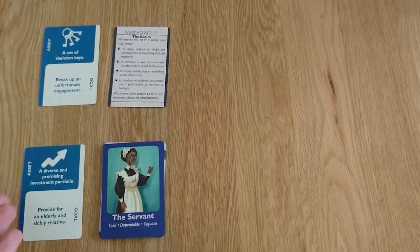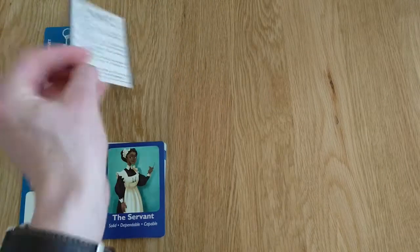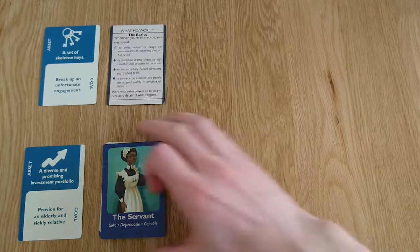So you have your Assets and Goals cards, you have your Basic Move card and Scene Framing reference, and you have your Character deck. Let's dive into that and show you how you make a character.